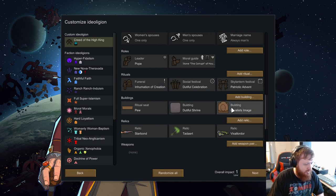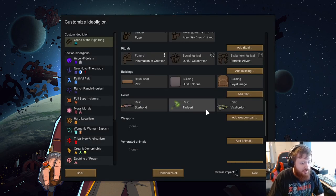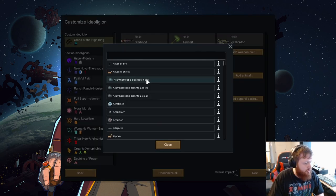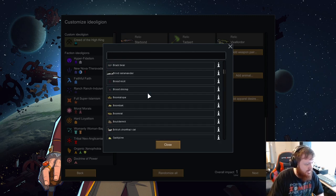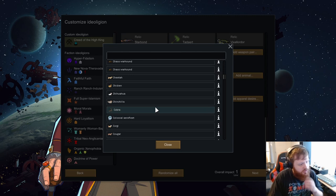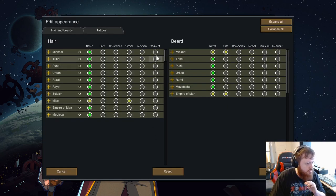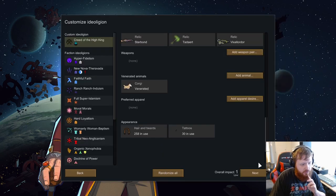We'll do a ground sculpture, that's fine. I just want to shape a family loyal image — yeah, why not. We've got some really interesting rare weapons — we're not gonna mess with that. We are going to add an animal that fits towards the High King. Definitely the corgi — the corgi is a venerated animal. We'll do all that and all that as well, and no apparel. There we go.